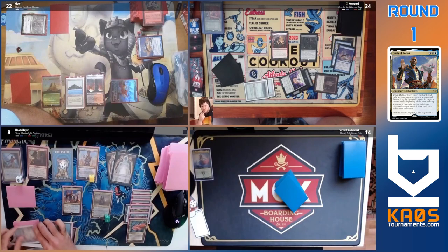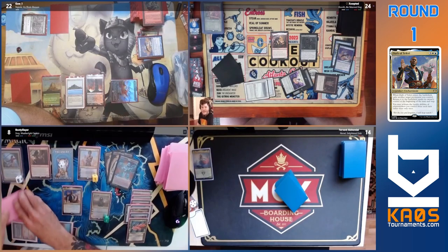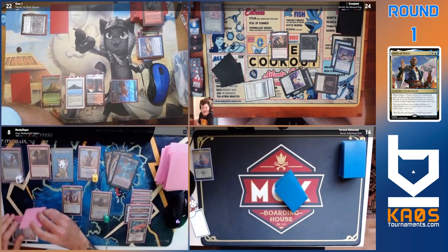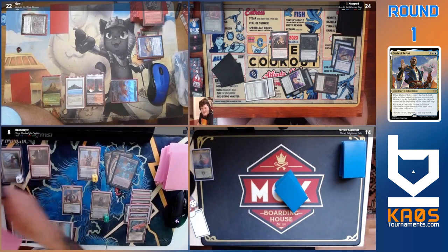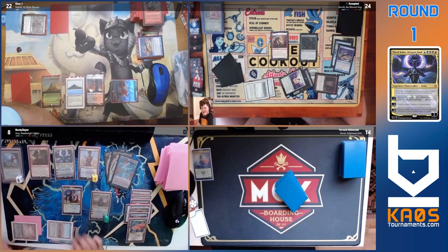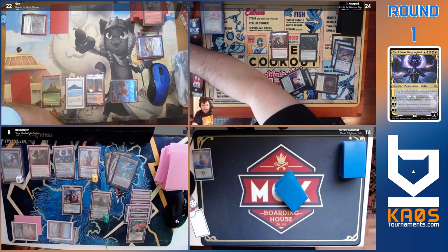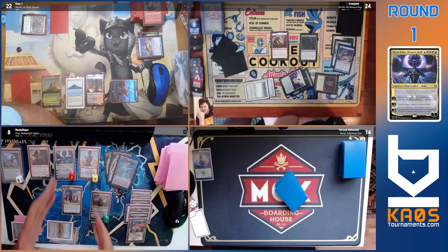I think they have just enough to assemble the Nicol Bolas and Aminatou combo. Casting Dragon God — this is just GG here if no one has anything. It presents an interaction point for counter magic, but we know that no player has anything, so we can expect it to resolve. Just demonstrating the combo — Sissi go brr, Saheeli go brr, everyone take one until you're dead.